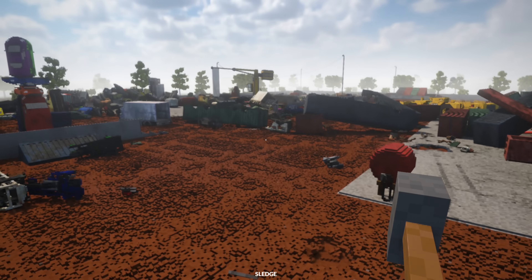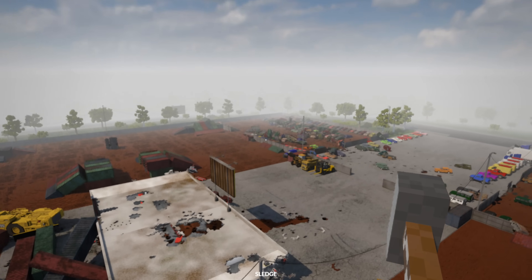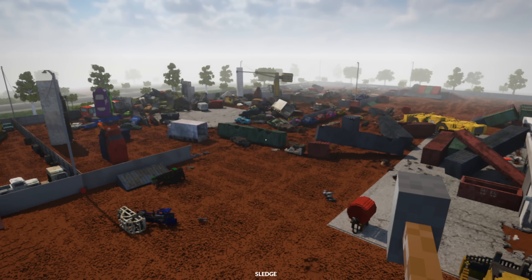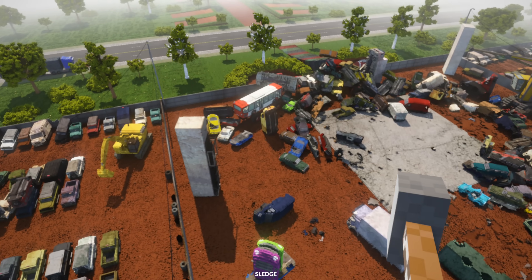All right guys, now we're going to use our jetpack and take a look at some of the damage that we caused in the junkyard. Check it out — crushed cars are everywhere. Wait a minute, I see something over here. Check it out — it's a hidden monster truck that we missed!